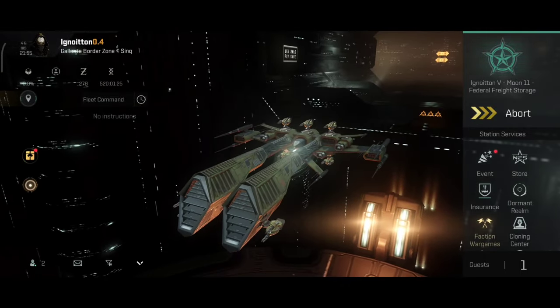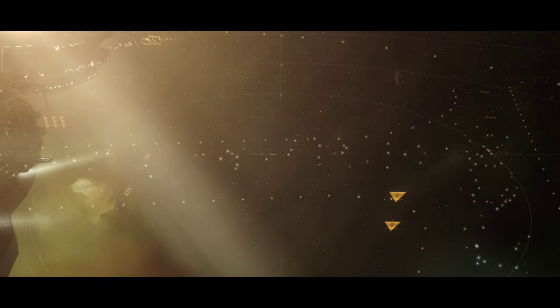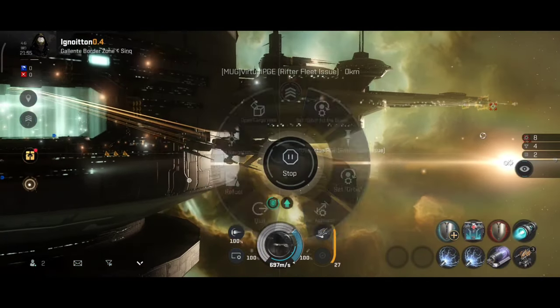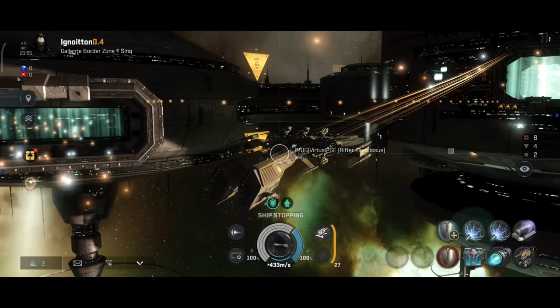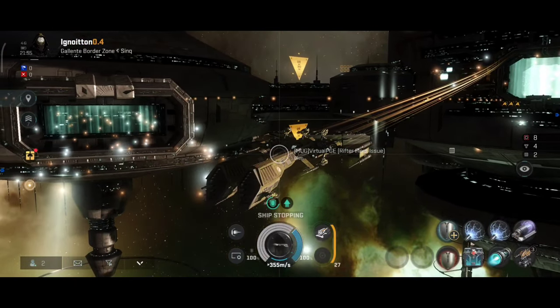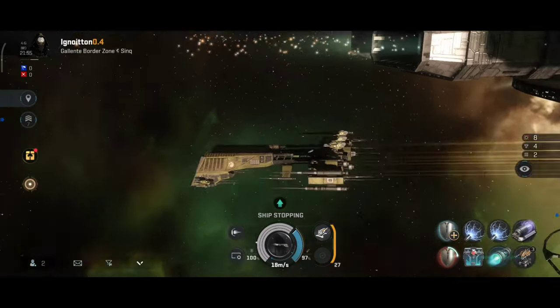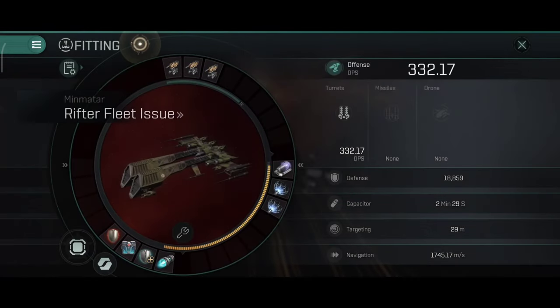Let me show you the active stats on this ship — let's undock and see how they look. I'll quickly rearrange the modules. It's very simple to adjust, everything looks nice and smooth, and of course it looks clean, which is most important. I believe they changed the speed on the Rifter as well — it might be a little bit faster than before.